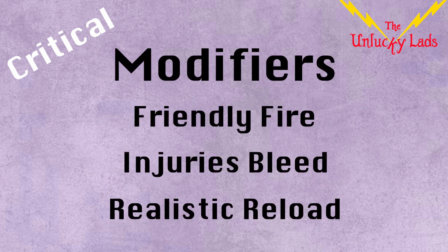In summary, the modifiers are likely to frustrate some squads this week, because we know Realistic Reload can be annoying if you forget about it. So maybe think about a reduced clip size, visiting more bivouacs, or just wearing ammo-increasing gear if this modifier does bother you. Some players also like to wear gear that prevents injuries, especially in a week with Injuries Bleed as a modifier.